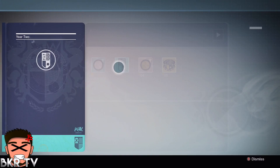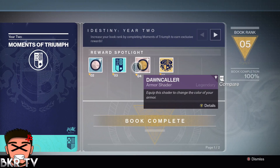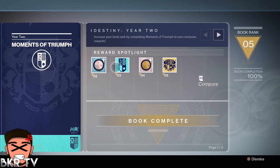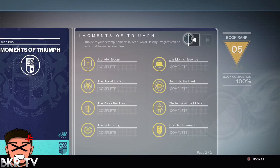So let's go right into it. What you do is you find the book in your postmaster. Each of these are the tier rewards: you complete two of the eight challenges you get that reward, complete four you get that, complete six you get that, and complete eight you get that. And here are the eight triumphs you have to complete in order to get it.